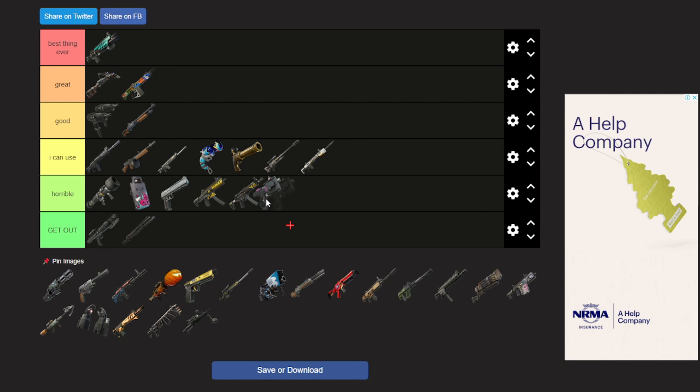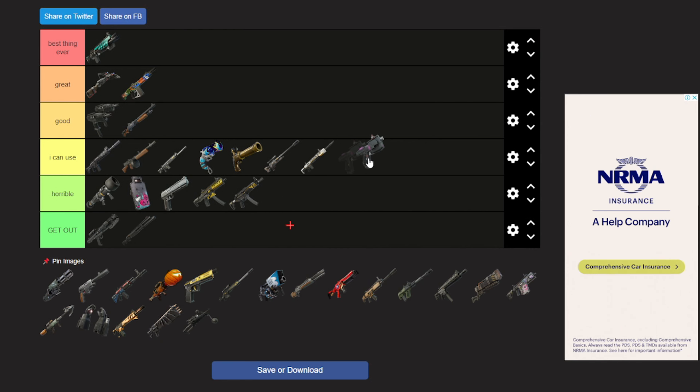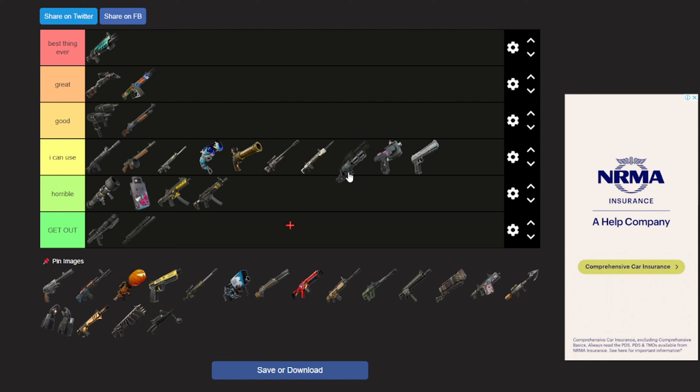I'll put the Lock-On Pistol in 'I can use.' I should put the Deagle up as well. Now the Minigun — it's just like a minigun, I can use it I guess. It was a bit hard to find.